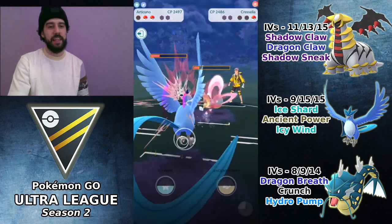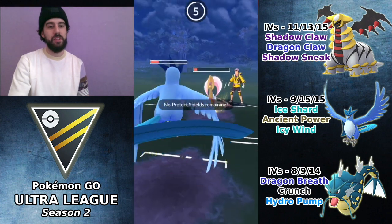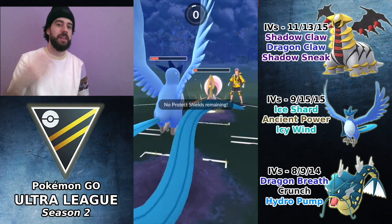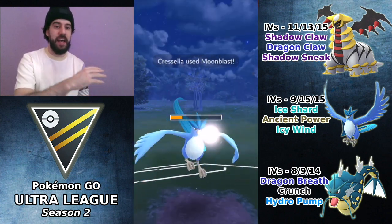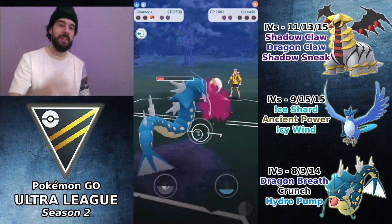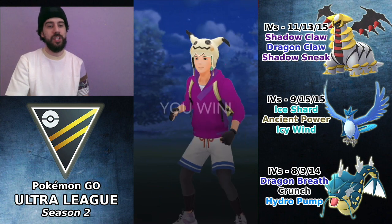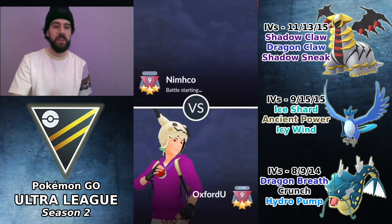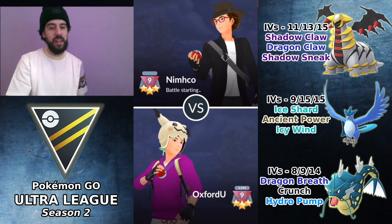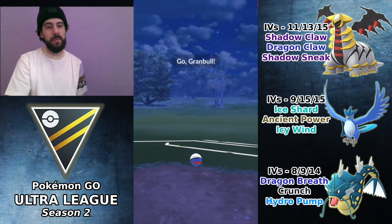At that point I'd have come in with Articuno and thrown Icy Wind, but it would not have been enough to KO Cresselia. Cresselia would have beaten me to the charge move and knocked out Articuno to win the game. But because my Gyarados is still alive — since that Hydro Cannon was not thrown — I'm able to farm down with Dragon Breath. That's another reason Dragon Breath is so powerful in late-game situations, much like in Great League with Medicham.